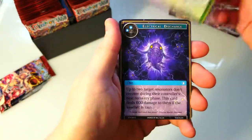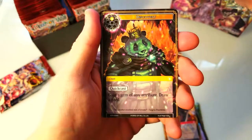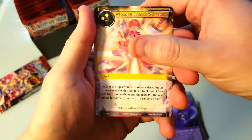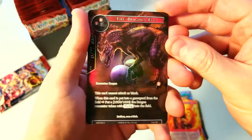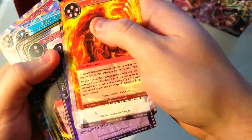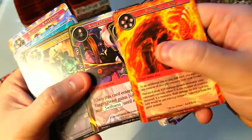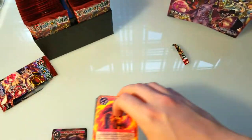I gotta look because I don't know where the rares are in the set. Discovery apprentice, dark health sorcerer, warrior, vanish and fire — foil fire dragon's egg and a point card. This is just a common. Common, common, common — so that's our rare: Vanish and Fire. Probably not worth anything unless it's a foil or some kind of nice full art. Let's keep going.